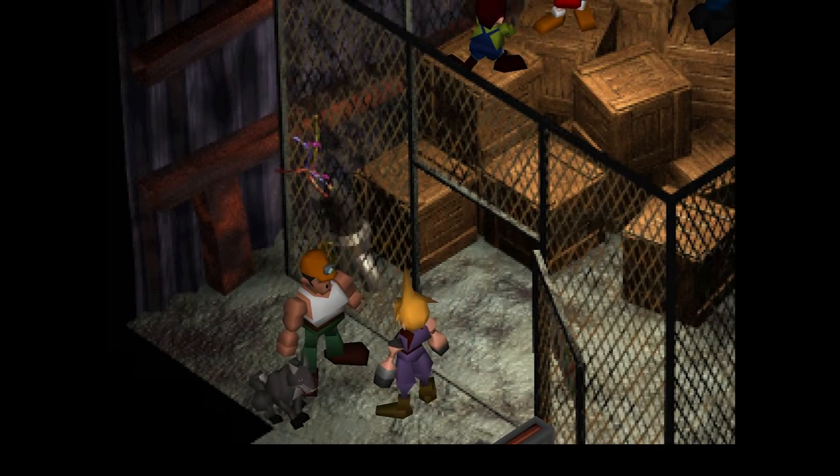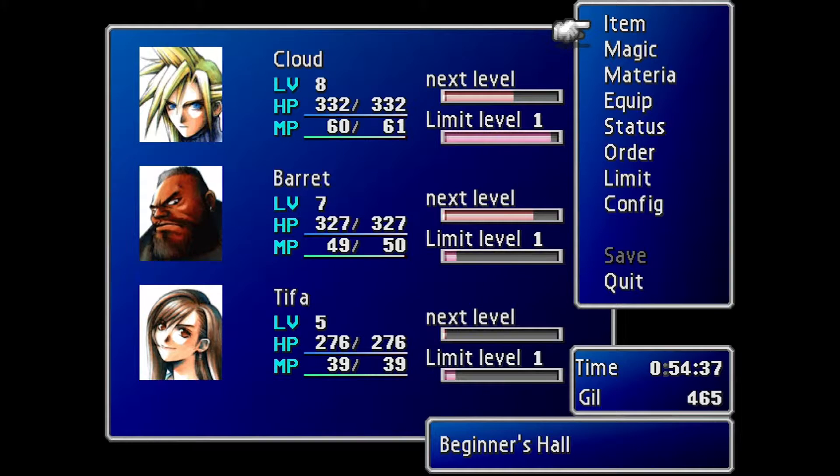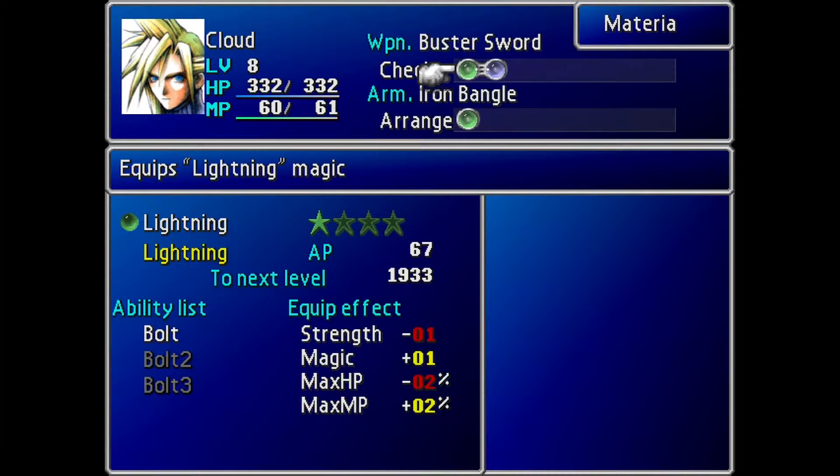Hello and welcome back to this quick video guide in between episodes about Materia, that little bright sphere we picked up last time. So in Final Fantasy VII, your spells are used through Materia, these little spheres you pick up around the world or that you buy in shops.